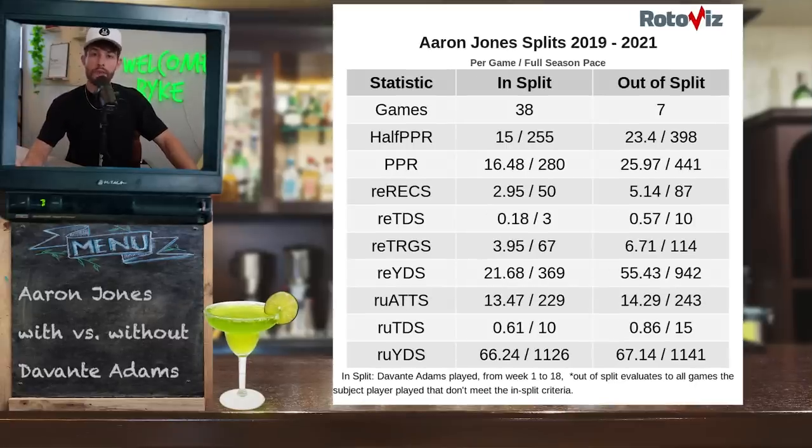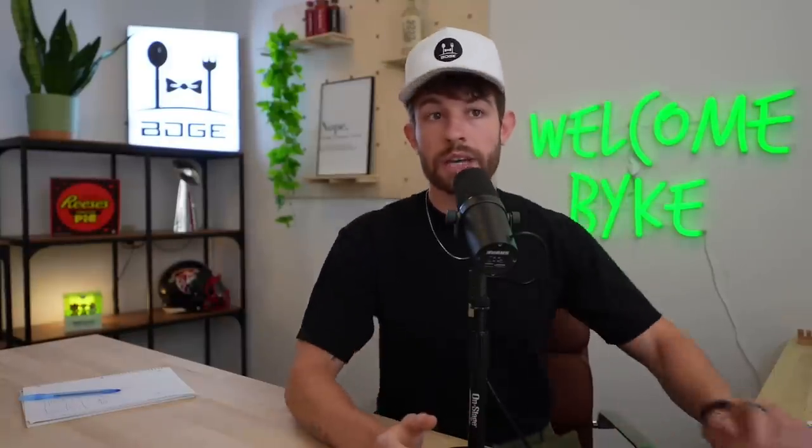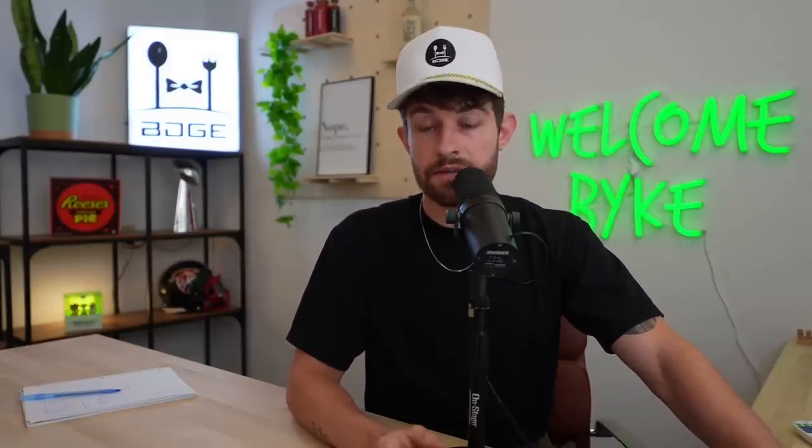The first split we need to know about is Aaron Jones with and without Davante Adams. Since 2019, we have a seven-game sample size of Aaron Jones playing without Davante Adams on the field — all from the RotoViz Game Splits app. The numbers are massive. Half PPR fantasy points per game go up from 15 to 23.4, PPR from 16.48 to 25.97, receptions from 2.9 to 5, targets from 3.9 to 6.7. Aaron Jones is going to be a menace in the receiving game this year.